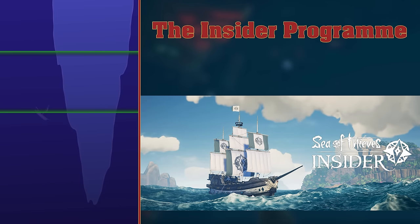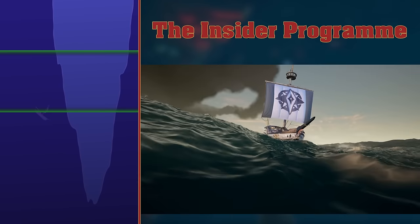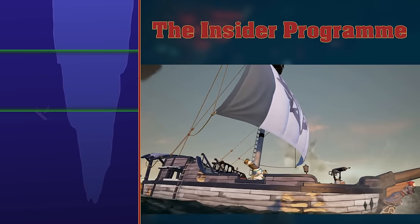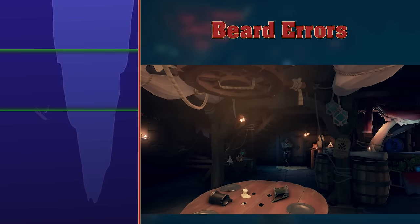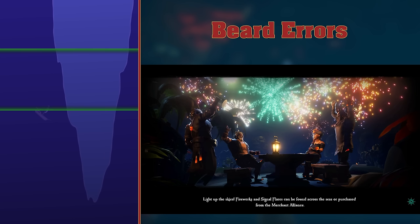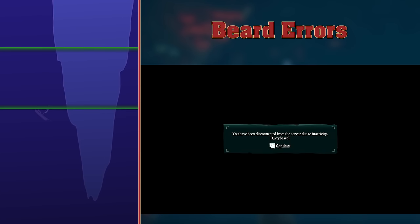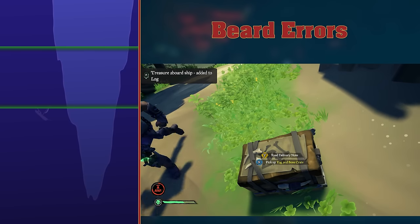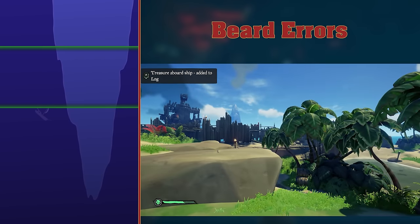The Insider Program. Joining the Insider Program allows you to play preview builds of the game. Playing for a certain number of weeks allows you to unlock a ship cosmetic set. Beard Errors. When your game decides that it doesn't want to work, you get a beard error. The error is always something beard, and it will change depending on the reason why you can't play the game. One I think we've all seen is Lazybeard, which shows up when you're AFK too long. There's also one I got once where the address has fallen off the crate, which had the error message Bernard Beard.